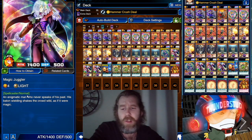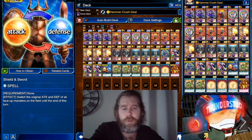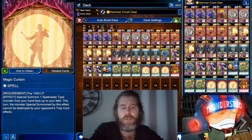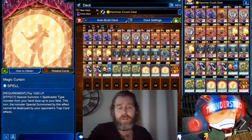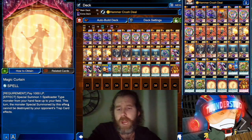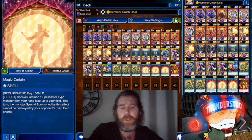Shiny Shaman targets a level 4 or lower Spellcaster, letting it attack directly — you don't use that too often. He's a Light Spellcaster at 1400 ATK. We also got the new Legend Shield and Sword, which switches ATK and DEF — very simple, but note it also works for your own monsters, so be careful.